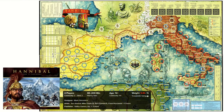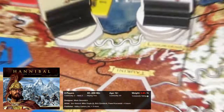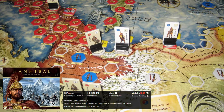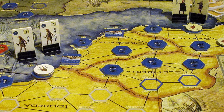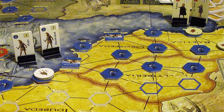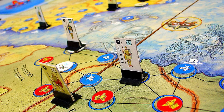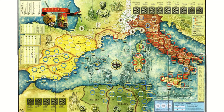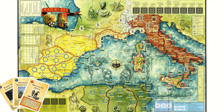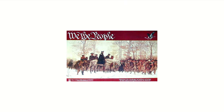Next is Hannibal: Rome vs. Carthage. It is a unique card-driven game designed for two players, immersing you in the epic struggle between ancient Rome and Carthage. It is a political and military game that reflects a clash between these two powerful forces, where military actions are employed as a last resort when political dominance cannot be achieved through other means.